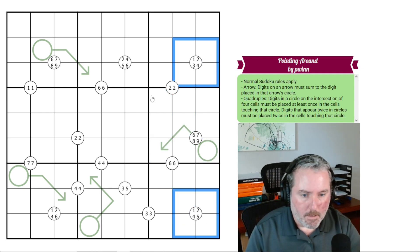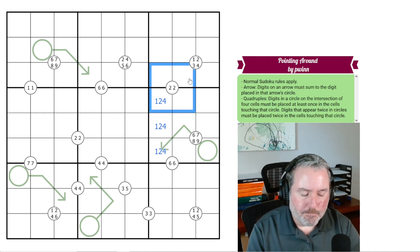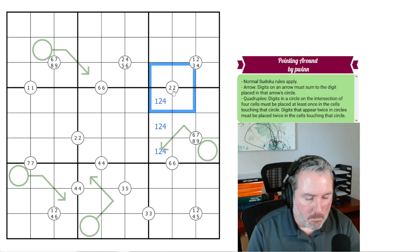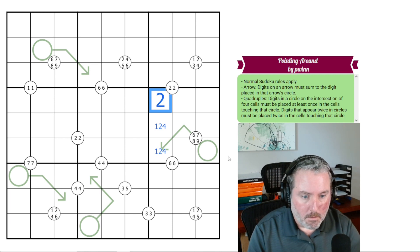So we know this has to be 1, 2, and 4. Now using the 2-2 quadruple — when a two-digit quadruple spans between two boxes, the repeated digit has to be diagonal from each other. You can only put one here and one here. Now that we know there's a 1, 2, 4 over here, the only place a 2 can go on this side of the 2-2 quadruple is right there. So that is the 2.